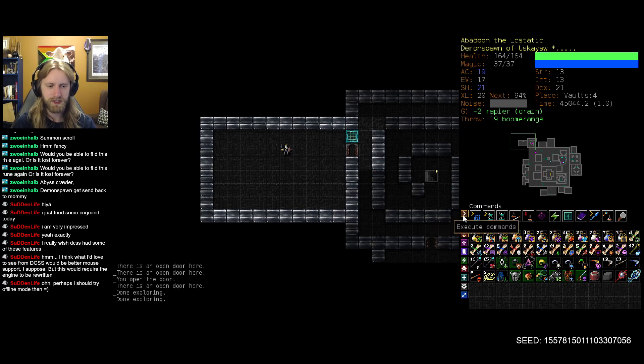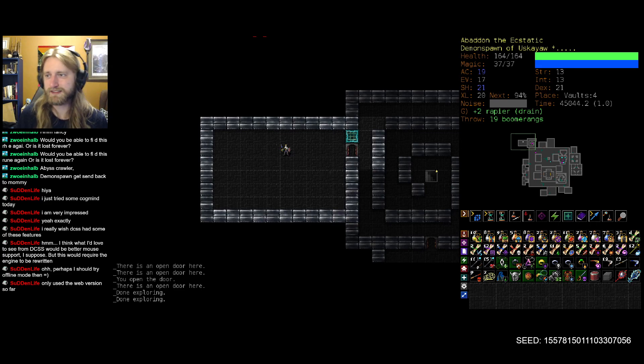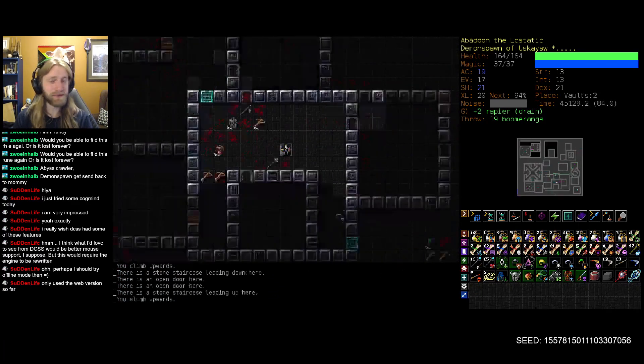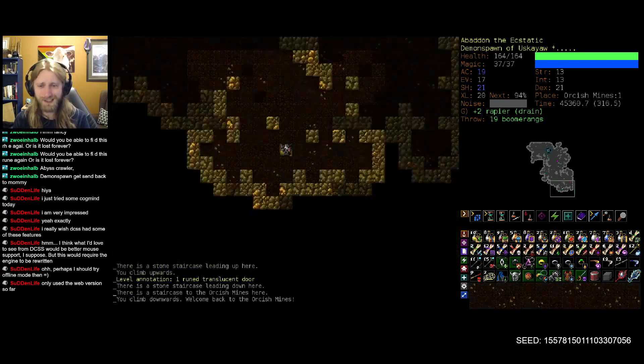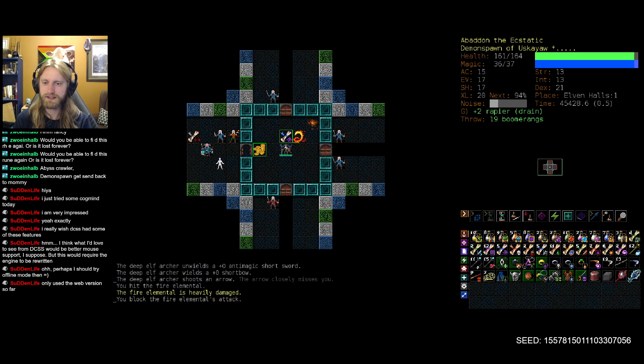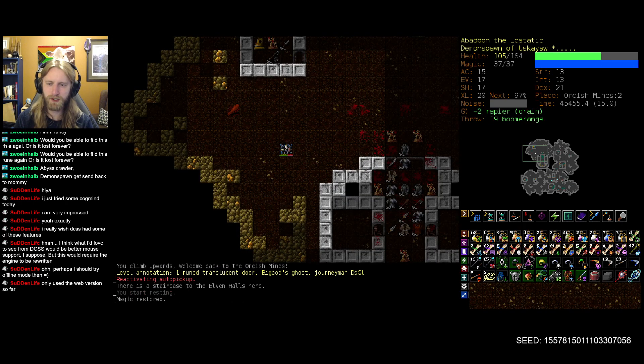In offline mode you have all your different actions on the action bar, so it's at least a little bit better. Still not sure if it has everything - some features are probably still locked behind hotkey combinations. But that's what you have to deal with when you have a complicated game with a whole bunch of different functionalities built in. Perhaps you should try offline mode, since you've only used the web version so far. Well, I hope that helps out a little with your playstyle.